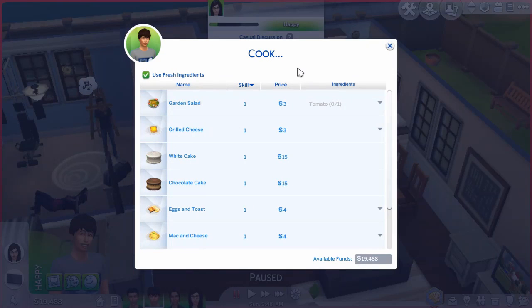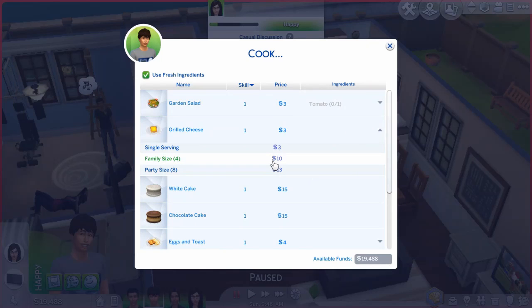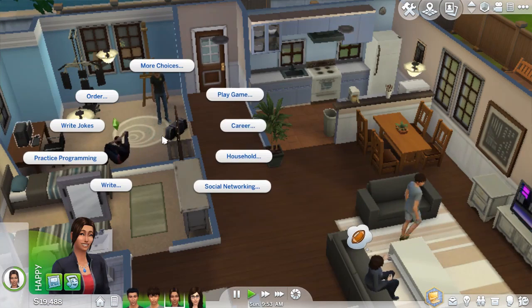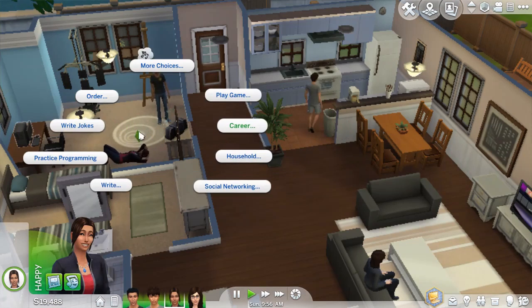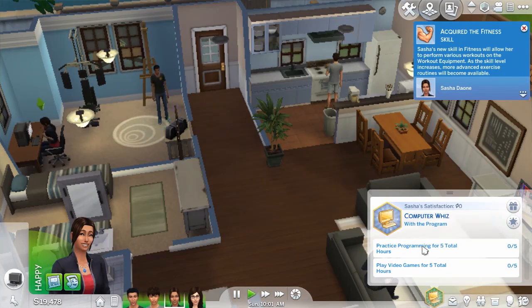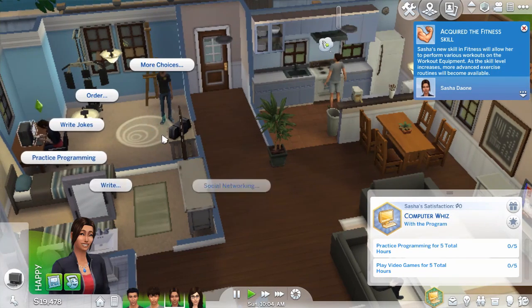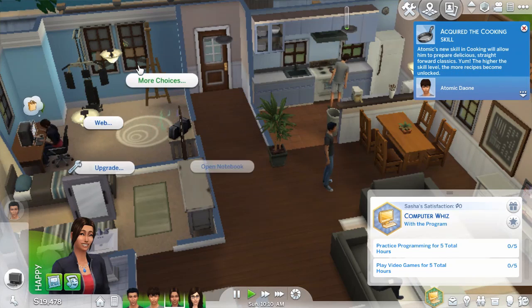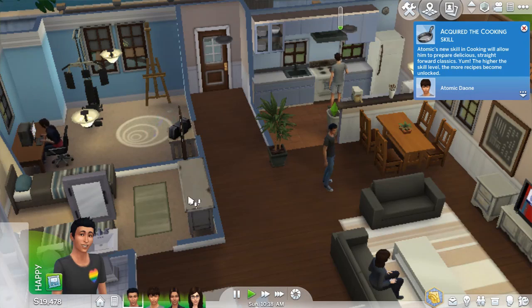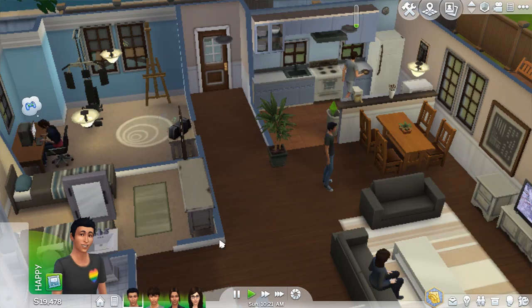We need a family size. Sasha, why are you exercising? I need you to practice programming — you need to do some practice before you can do that. I want you to do this. Click on the computer, select practice programming, go under the program category. That's what I did. Lost this one — more choices. Nope, I don't think so. That's weird. And you need to do some music stuff.